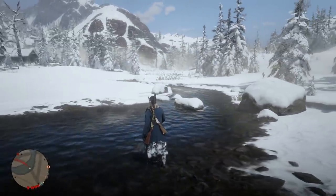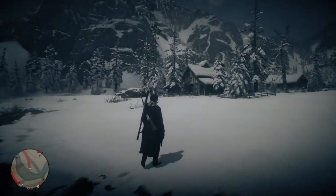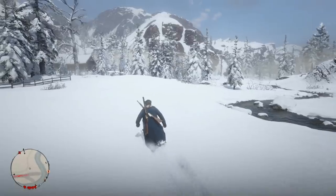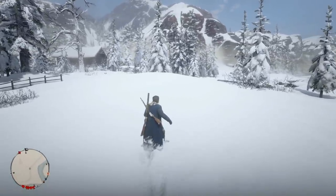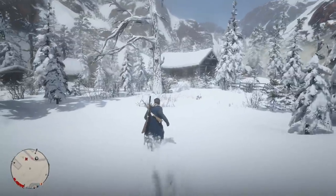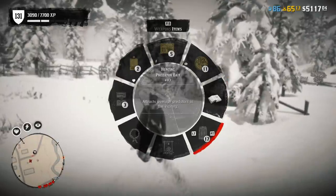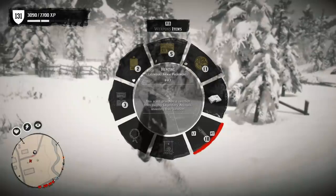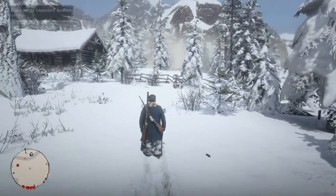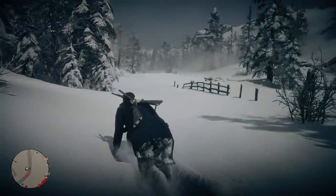I decided to go in on foot and take our time. I don't want to risk potentially losing it. I brought some legendary pheromones in hopes they might reveal the location, but I've seen locations pop up without using them, so I'm thinking maybe we use the pheromone when we get alerted. I'm pretty sure if I use it right now it'll just say there are no legendary animals in the area — but let's give it a shot.